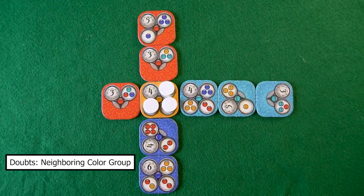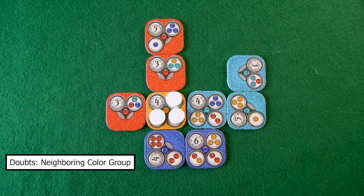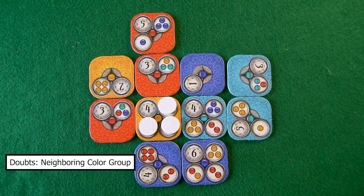Let's see other ways to do the same task. This configuration is correct, this one as well, this one is also correct, and this one the same. Touching a group of one color counts as touching as many tiles of that color.